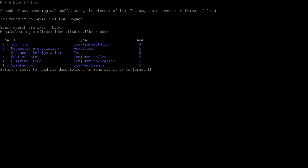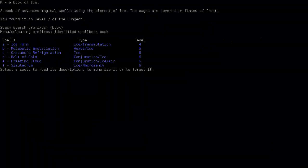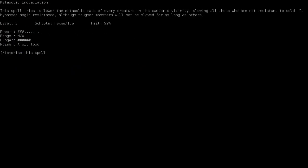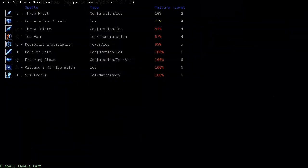Ice Form is entirely possible since we have very good transmutation skill, but we have no ability to fight without a weapon — no unarmed skill. What is Metabolic Glaciation? I think it slows enemies — slowing all those who are not resistant to cold. I can't see it being a bad thing to memorize. Condensation Shield is something I'd like to memorize too, but I hear it's really bad and I don't want to invest in shields right now. Let's try Glaciation out — it's nowhere near castable, but I imagine it will be eventually.